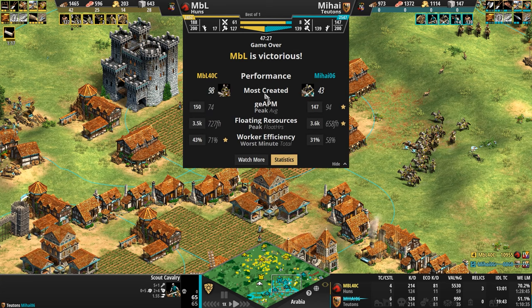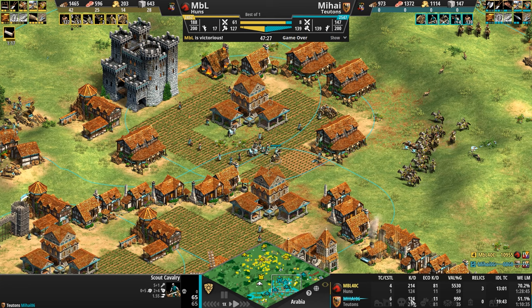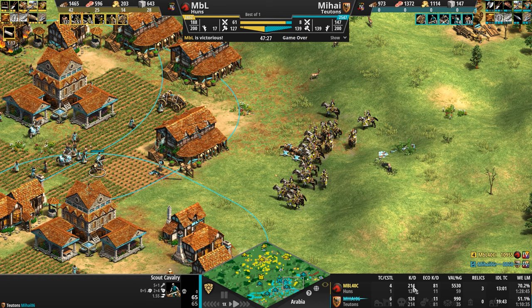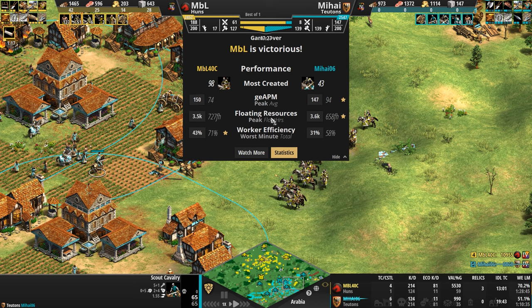If you're going heavy-hitting units you can afford more villagers, but if you're going trash units you don't need that many. Look at his army — it's non-existent: two cavaliers, four skirmishers, a scout cavalry for some bizarre reason. Meanwhile yellow has almost 100 heavy cavalry archers. Kill count: 214 kills by our Huns with 81 villagers killed — this is likely why we saw our teal Teuton tap out. 124 kills by our Teuton, only 11 civilian kills.